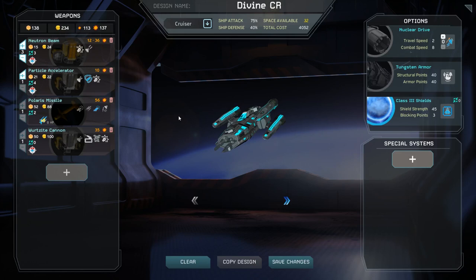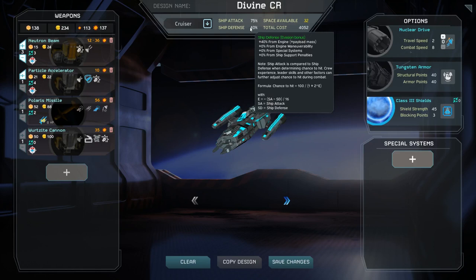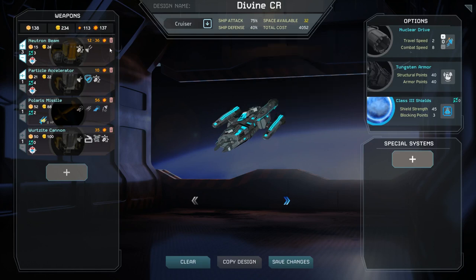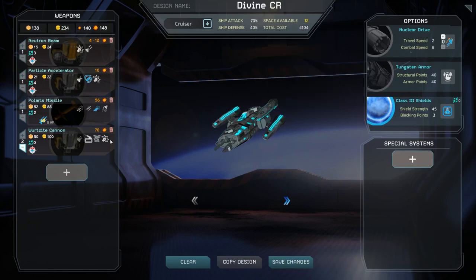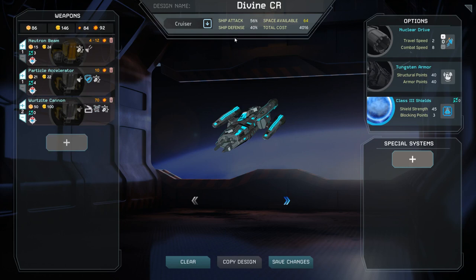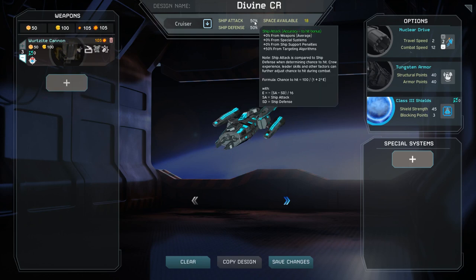Speaking of ship attack value, we should look at the ship attack and ship defense values of our ship. While we adjusted the weapon loadout, the ship attack and defense value of our ship also changed. A ship's attack is compared to its target's ship defense each time a weapon is fired. In the case of multiple identical weapons being fired at once, each instance of the weapon in the slot is still individually compared. Having a high ship attack that exceeds your opponent's ship defense will generally lead to a higher chance to hit. Conversely, having a high ship defense that exceeds your opponent's ship attack will generally lead to a lower chance to hit. In order to have a high degree of accuracy, you will generally want your ship attack percentage to be no less than 50 percentage points lower than the target's ship defense.